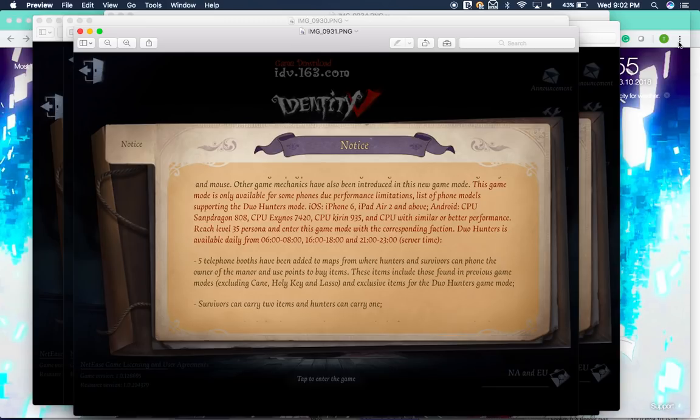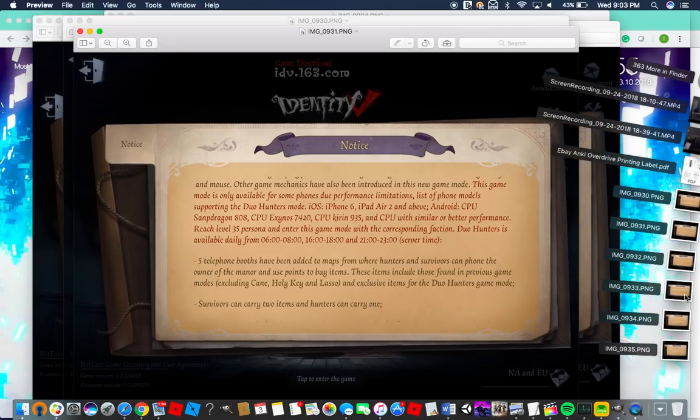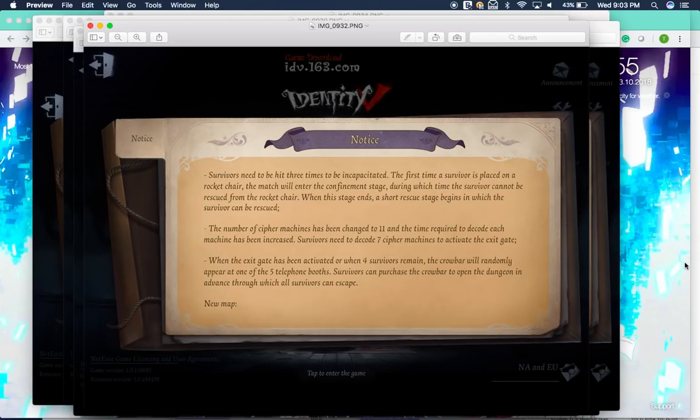Five telephone booths have been added to maps from where hunters and survivors can phone the owner of the manor and use phones to buy items. These items include those found in previous game modes, excluding the cane, holy key, and lasso, and there are new items exclusive to the Duo Hunters game mode. Survivors can now carry 2 items and hunters can carry 1. This means Priestess, Mind's Eye, and Cowboy can now carry an extra item — like a Mind's Eye can have a flare gun or a football.